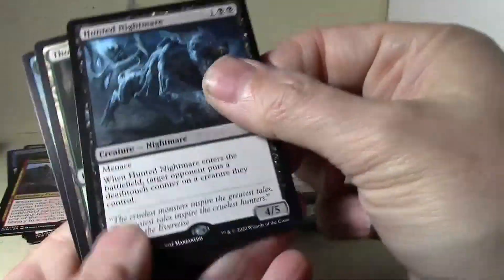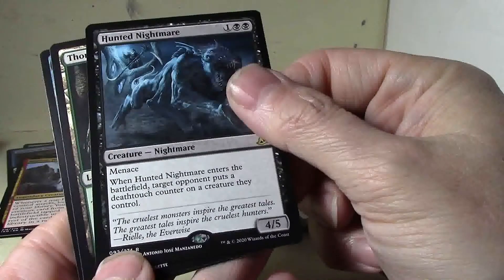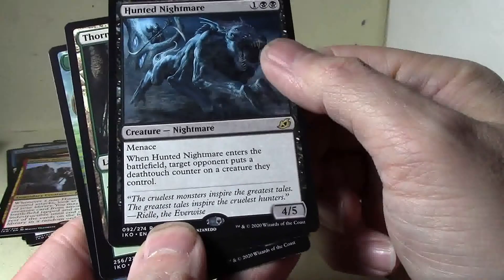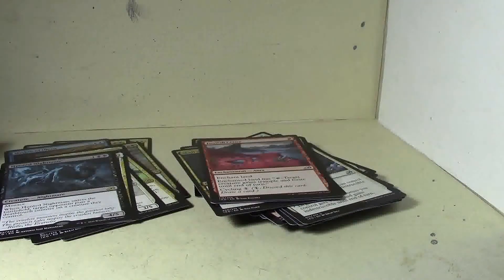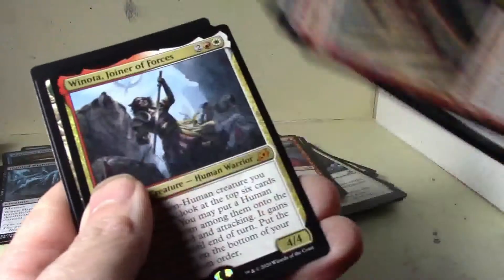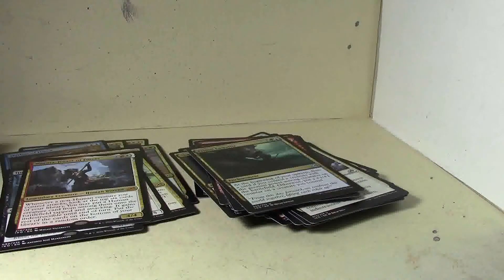And Hunted Nightmare. That is an interesting trade-off. I guess I'm gonna pull that creature right away. I mean this is pretty good though. Let's see — oh, another one! Well that's interesting — duplicate mythics. This is not a big set or something — 15 mythics, 53 rares. It's not a big set, not a big set at all.